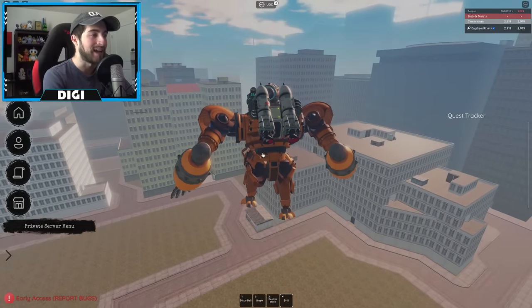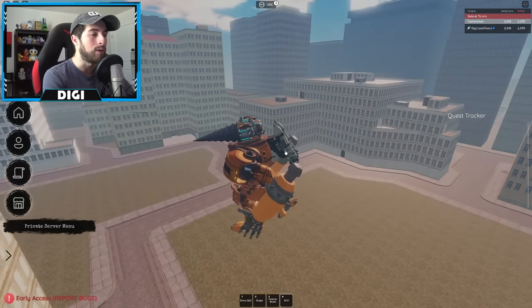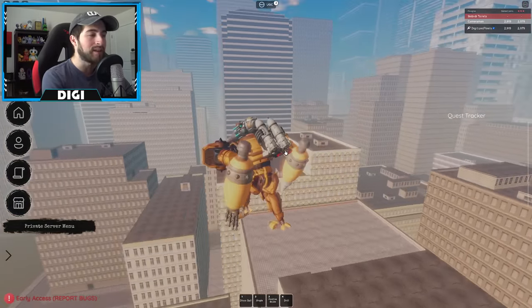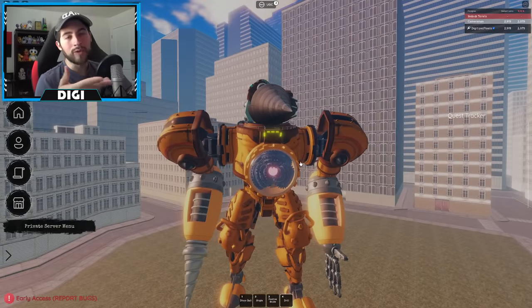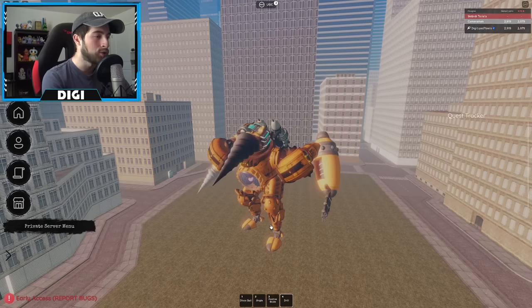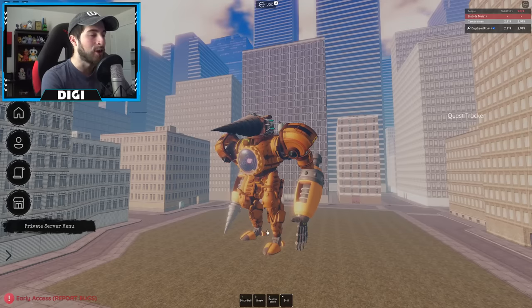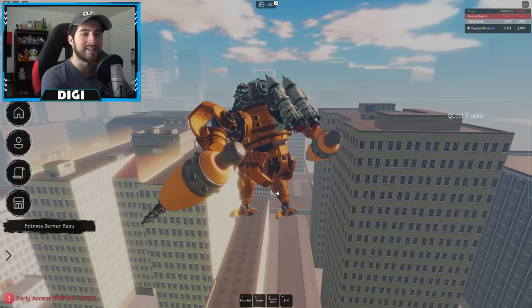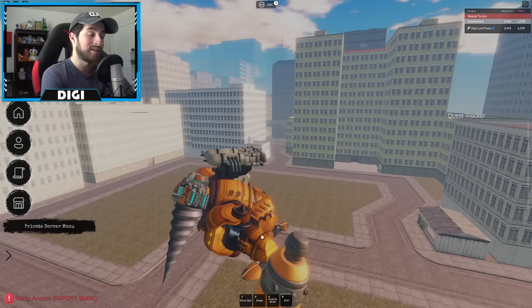Wait, does he actually fly? No flying — oh my gosh. So what's the point of the thrusters? Oh, does he run? He does run! He's got sprinting and some hops. That's what happens when you skip leg day — you don't get big jumps. We're gonna call him Thick Daddy. Look at the drill animation again, that is so good! I like how the head also spins when doing the drill attack — that is awesome. For now we've got the drill ability and it just looks awesome in general.